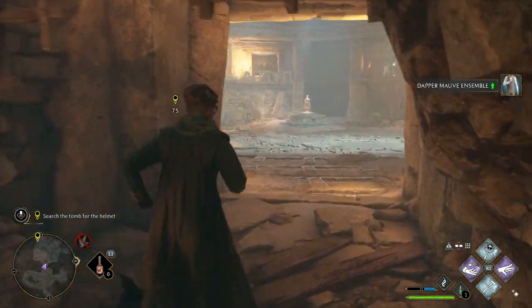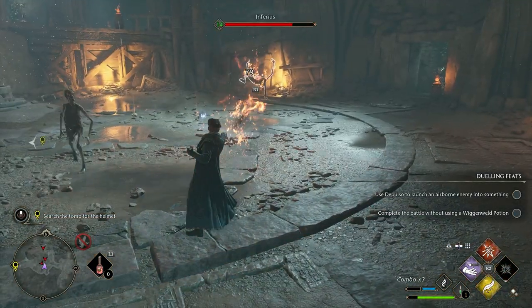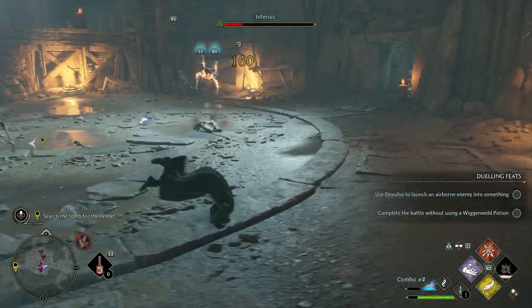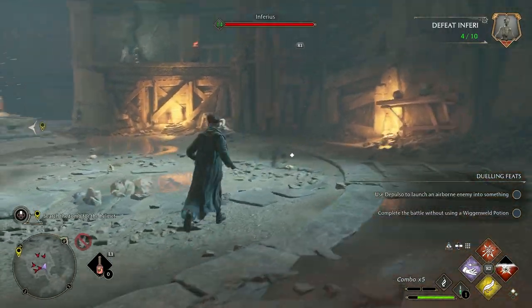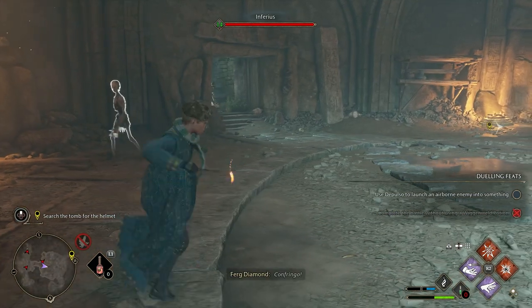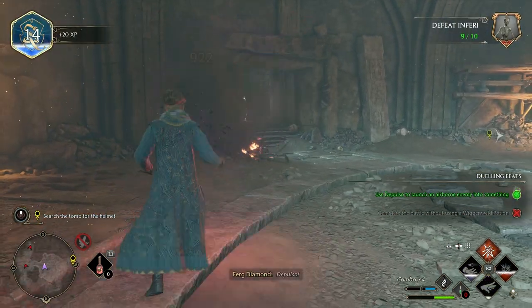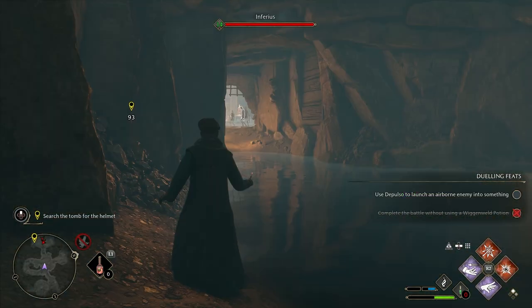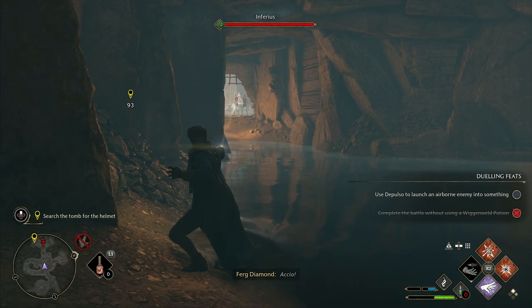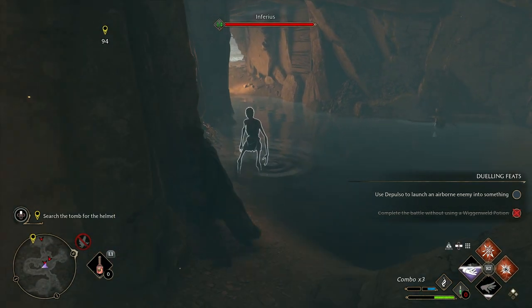This leads you into a big open area with multiple Inferi to take out. The nature in which they attack is actually incredibly frustrating as they can hit really fast, so be sure to utilise all of your spells here to give you the best chance of survival. Use fire spells first, and then either use R1 or RB to throw something at them, or use Accio and Depulso to throw them at each other or into the walls around them. It will take a little while to clear the whole room, but you definitely don't want any hanging around while you're trying to complete the last puzzle, so make sure to get rid of them.